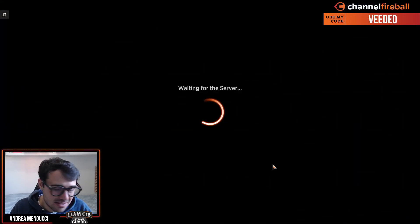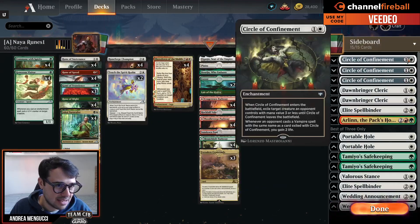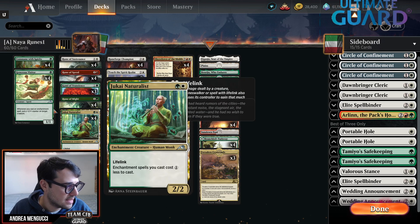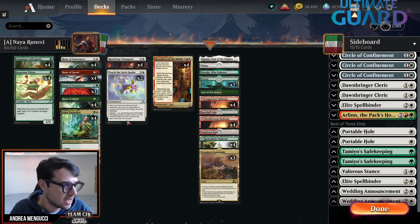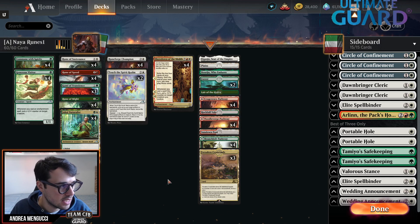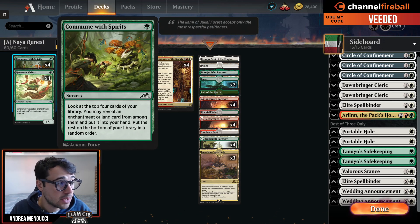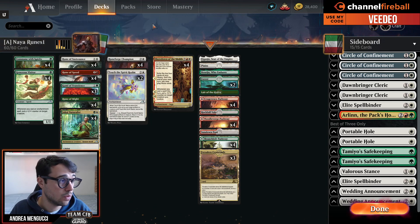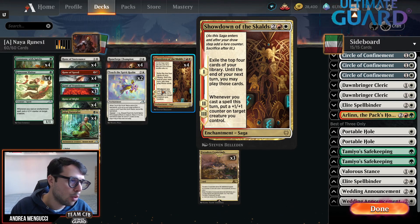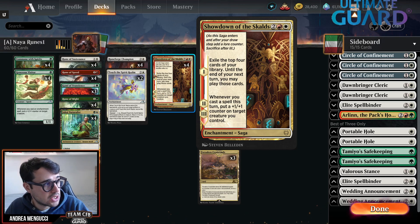This is the best deck in Alchemy. It's a very proactive deck. Your goal is to stick a Generous Visitor, a Kami of Transcendence, a Runeforged Champion, and a Jukai Naturalist, and just load them up with Rune of Speed and Rune of Resistance. You have Commune with Spirits to pick up one of those runes, or more importantly to pick up Showdown of the Skulls, which is how this deck goes off - you get card advantage with your Showdown of the Skulls.